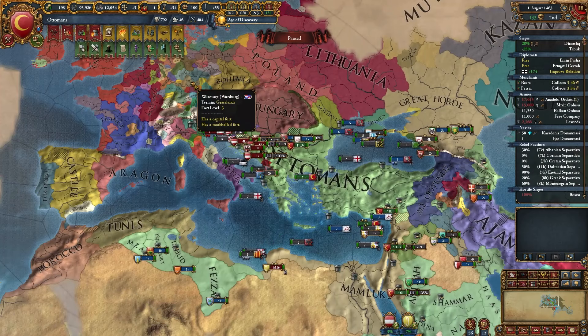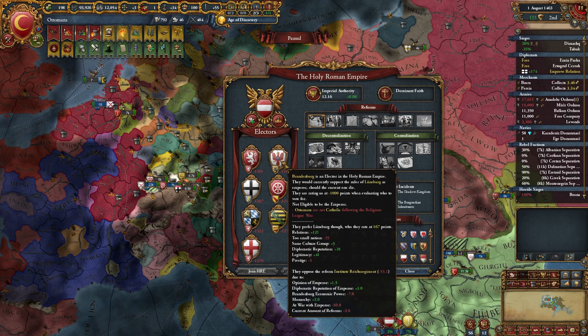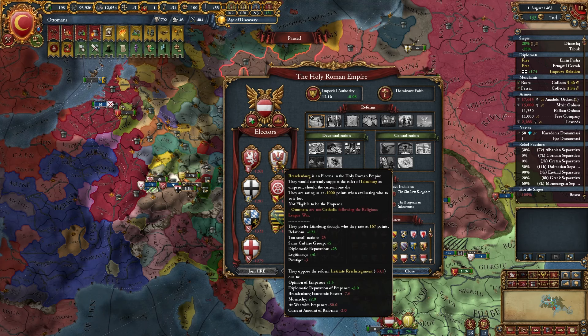We hadn't really expanded too much. Moving to 1463, we got the Burgundian Inheritance. When I got the Inheritance I was trying to ally all the electors — I had already improved relations with all of them because I was planning on dismantling the HRE with this war. But I had one elector who wouldn't ally me because he was double-rivaled, so I actually had to switch to Orthodox.